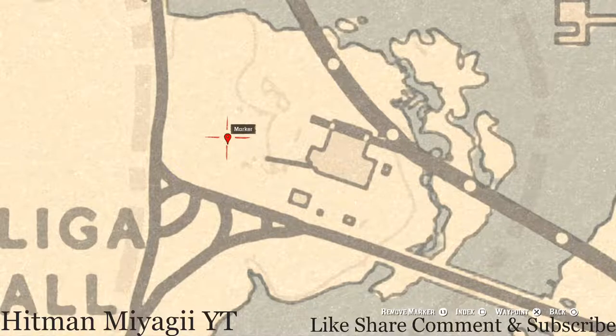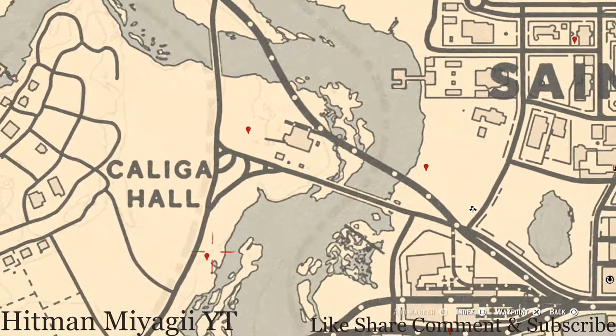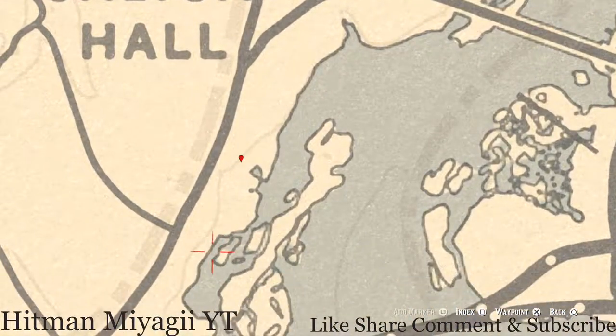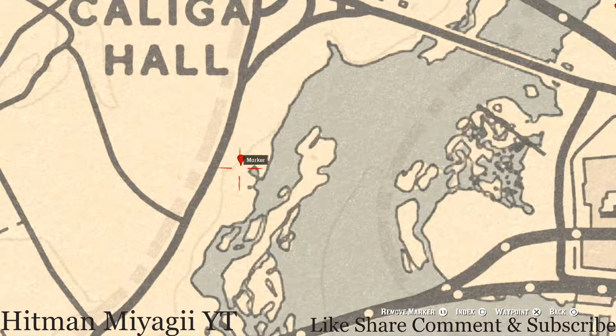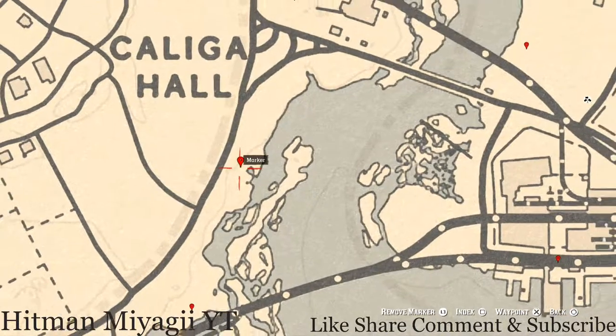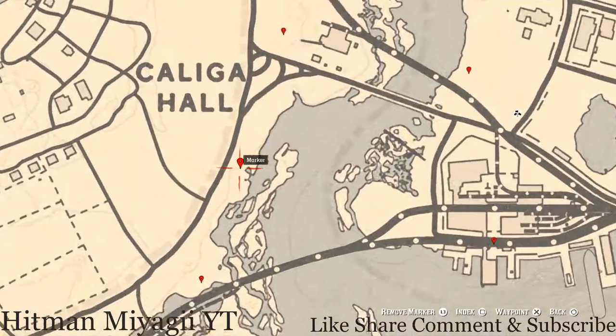Going down to our next marker — there's a bird egg. This bird egg is a spoonbill egg, S-P-O-O-N-B-I-L-L. It's in a tree — shoot it down with a varmint rifle or a bow using a small game arrow.